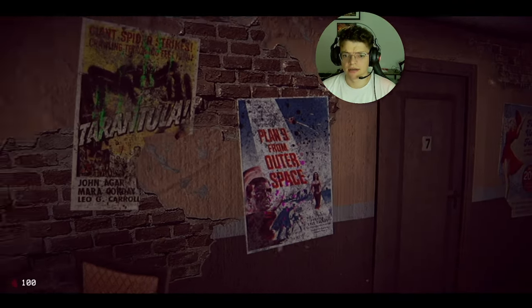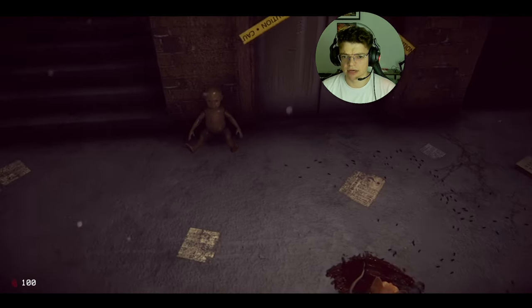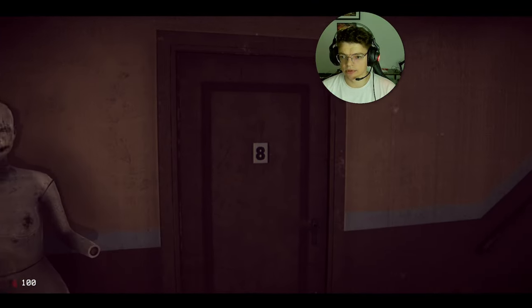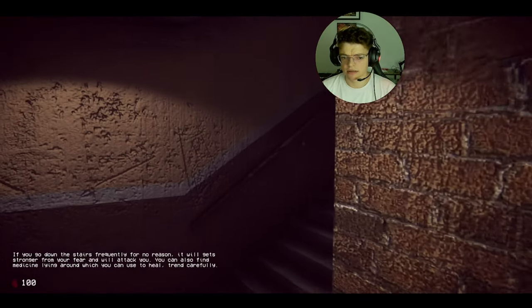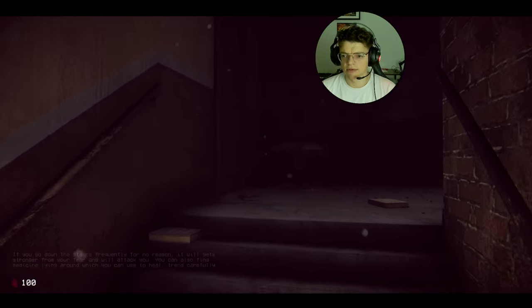What do we have here? A chair, some prints, a creepy doll in the corner, a dead rat, and a doll. The elevator is out for numbers eight and six — two flats. If you go downstairs frequently for no reason it will get you weaker — yeah, we already know that.